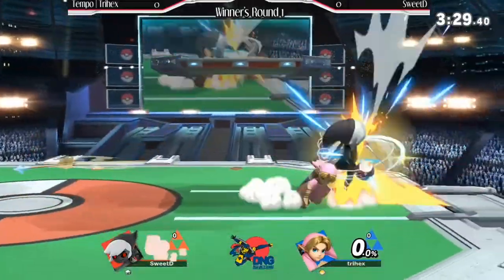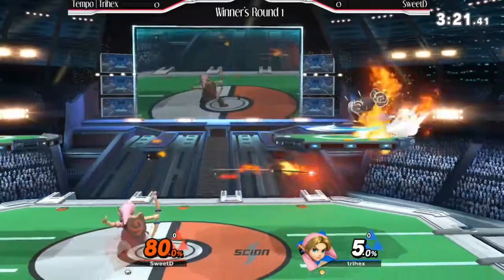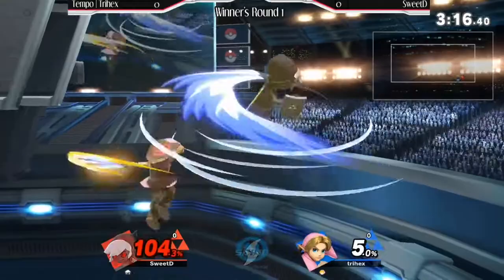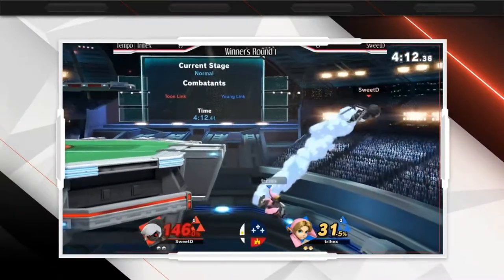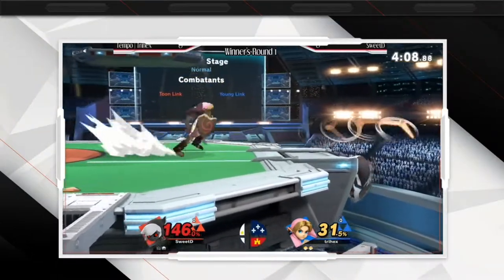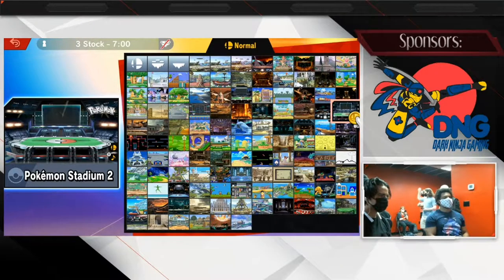Sweet D went for the fair off stage, but the off-stage move will take game number one. He went so deep for that — he said get off, give me the Falcon. The boomerang changing its angle — it was like a pivot F-tail there. Good job to Tri-Hex taking game number one off of Sweet D. I think we're probably going to see a character change.